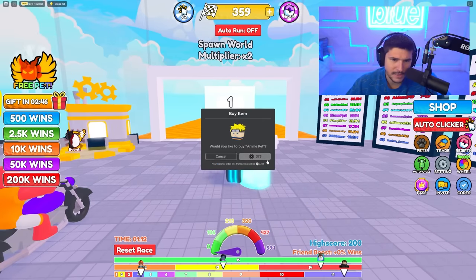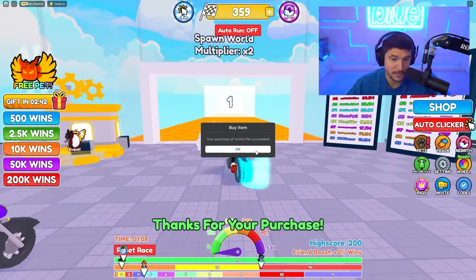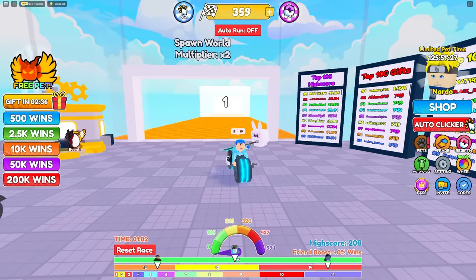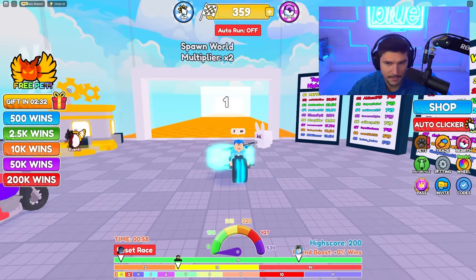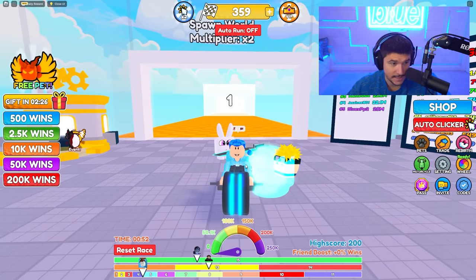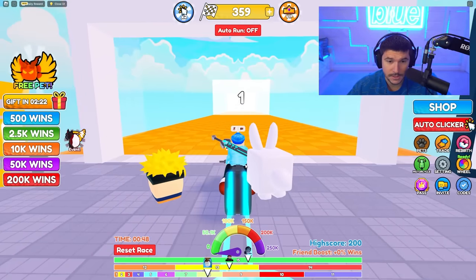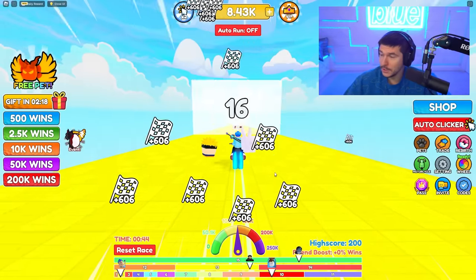I don't have any good pets yet, so I'm going to start by buying this Nardo anime limited time pet. It actually says 'limited pet time' — so you only have that pet for a limited time because you have limited pet time. There we go, 250k! Now my speed is insane. We were going pretty slow before on the vespa — watch this. Tron activate!